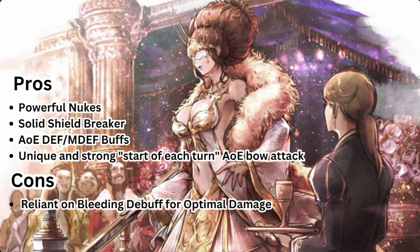For her pros: she's a powerful nuker, a solid shield breaker, she's got AoE defensive buffs, and a unique and strong start-of-each-turn AoE bow attack. For her cons: she is reliant on the bleeding debuff for optimal damage, so if a boss is immune to it, she's limited to her default potencies — which are already extremely high. So if the boss is immune to bleeding, she's still going to do a ton of damage, so nothing to really trip over.